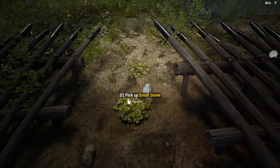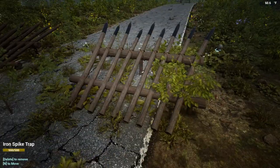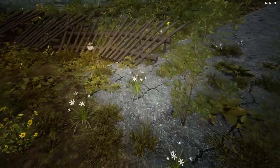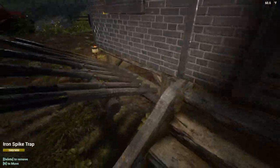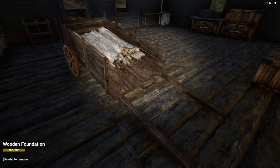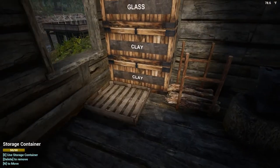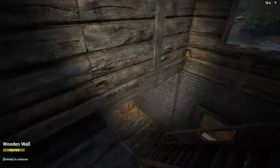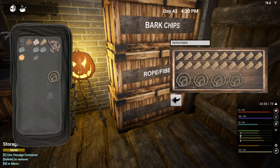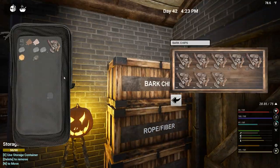We're also going to finish upgrading the rest of the base. We can always move this back here, just to have it kind of close to the base so that nothing is really destroying anything right there. Let's go ahead and close that off now because we are very vulnerable. What did we come in here for? We came in here for more sand and clay, and also to put some things away. Let's put the bark chips away up here.